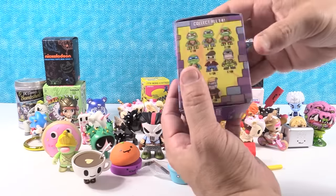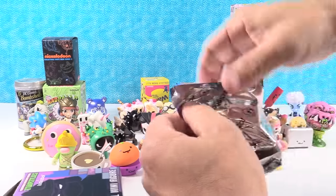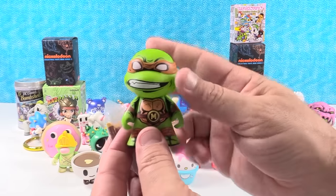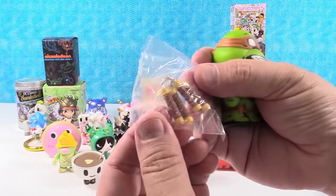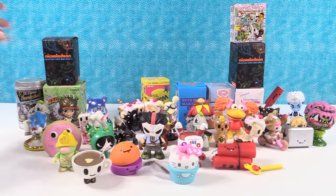Turtle time for Paul. Raphael would be my favorite turtle to get, but one of the villains would also be fun. Hey, I got a turtle — I got Mikey! Here's Kid Robot's take on the turtles — he comes with his double nunchucks. There's the little turtle shell.